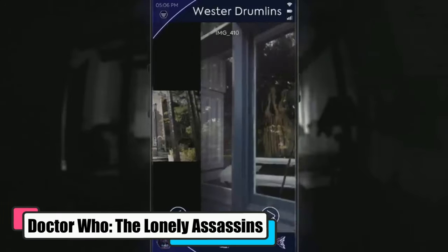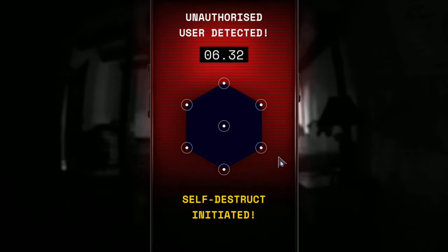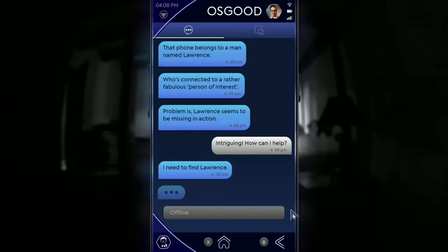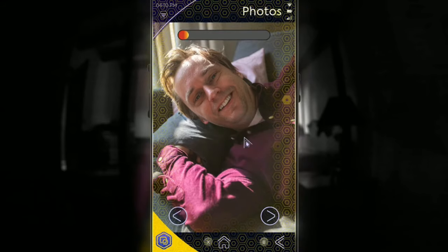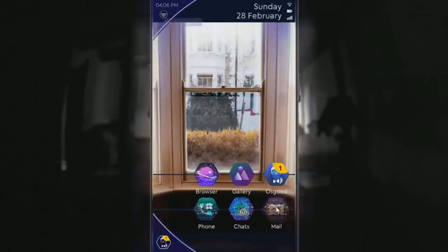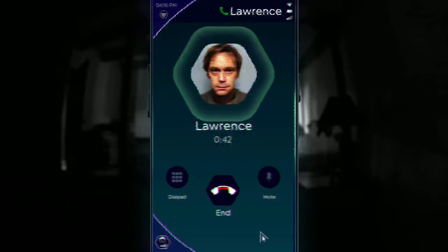Doctor Who: The Lonely Assassins. Delving deep into the wonders, wits, and mysteries of the Doctor Who universe, The Lonely Assassins came out as a sequel to the Blink episode. Playing as an unnamed protagonist, you find Larry Nightingale's phone and are soon communicating with Petronella Osgood in an attempt to get to the bottom of Larry's disappearance. While this one is an absolute rollercoaster for fans of the franchise with all its Easter eggs and being a sequel to one of the best episodes, for non-Whovians, The Lonely Assassins still presents you with an engaging mystery to solve. A Doctor Who game gave us hope for the franchise's future in gaming. The Weeping Angels live up to their reputation and will come at you through the smartphone you spend the entirety of the game on.